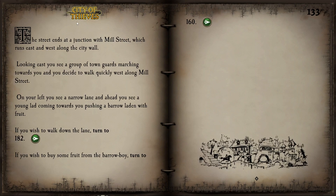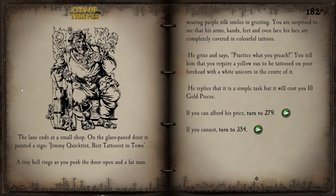Stable Street ends at a junction with Mill Street, which runs east and west along the city wall — we have reached the northern city wall. Hopefully we haven't missed the tattoo artist so far. Looking east, we see a group of town guards marching towards us and decide to walk quickly west along Mill Street. On our left we see a narrow lane, and ahead a young lad is coming towards us pushing a barrow laden with fruit. We choose to walk down the narrow lane rather than buy fruit — the alley might contain something useful.